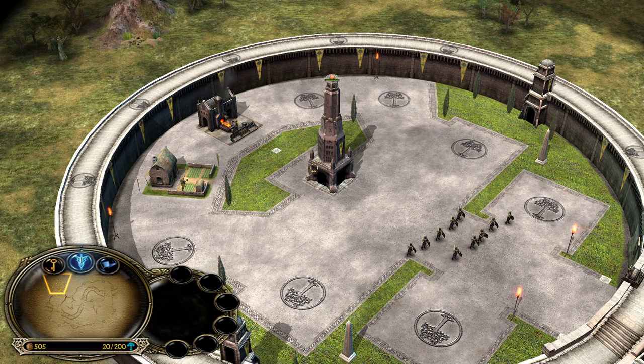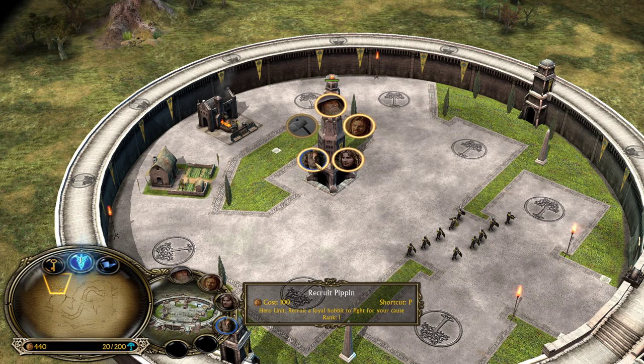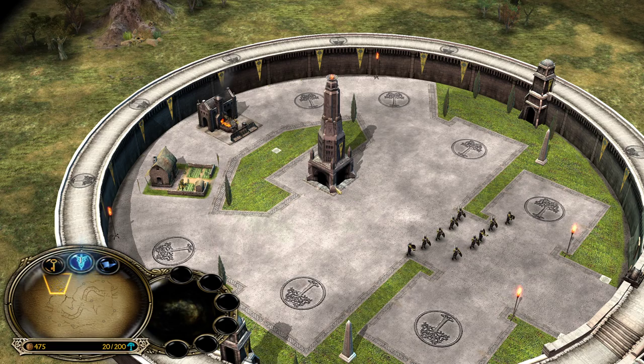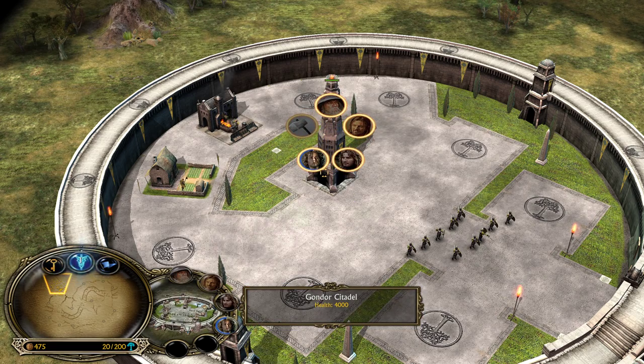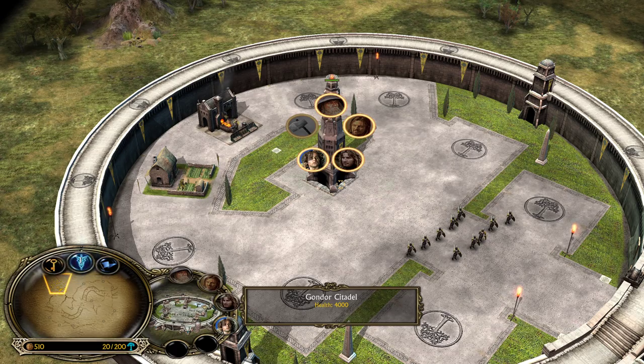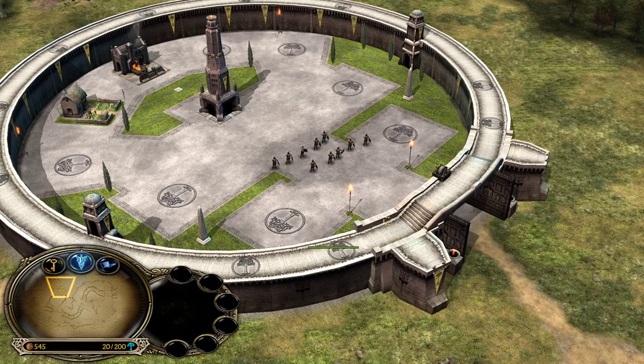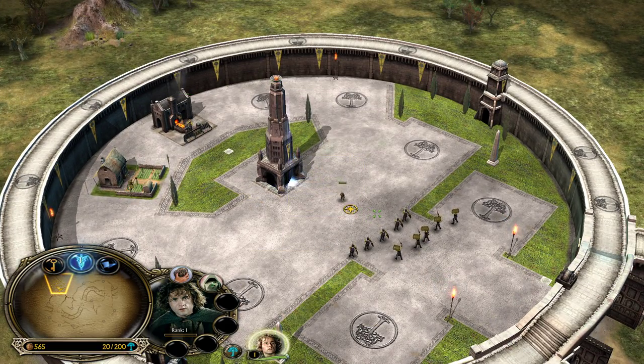After the farm and blacksmith, you always need to buy the hobbit Pippin, regardless of which faction you're playing against. Pippin has an incredible amount of impact at the beginning of the game against starting units like soldiers, peasants, orcs, and even against Uruk-hai.